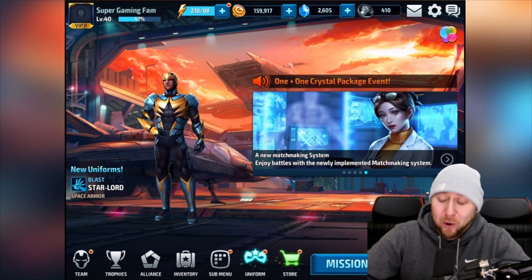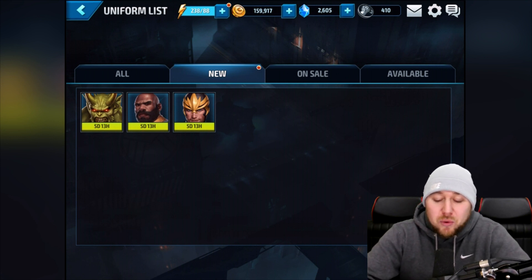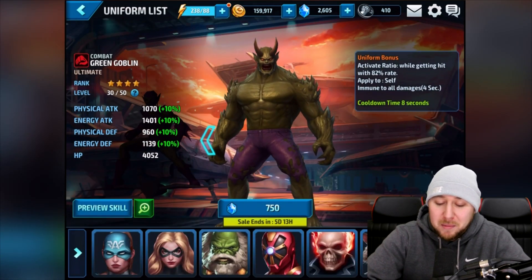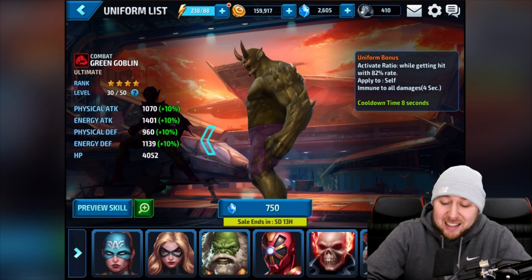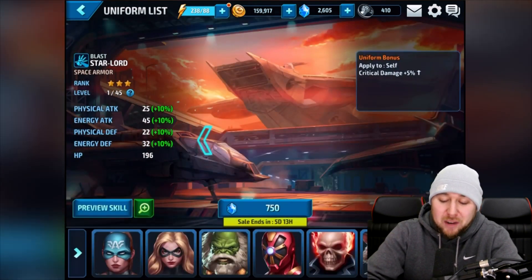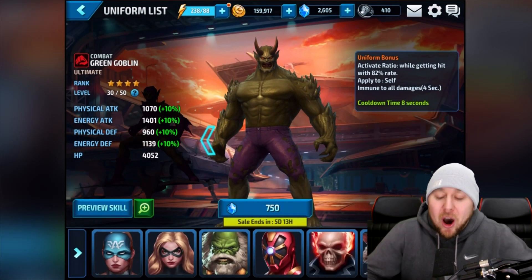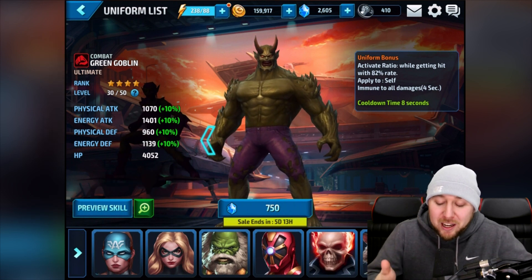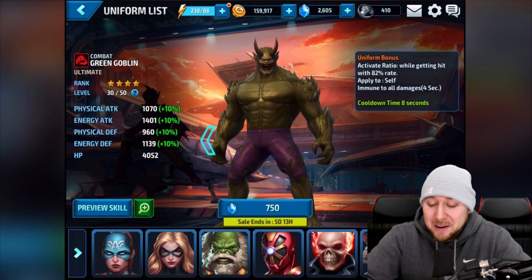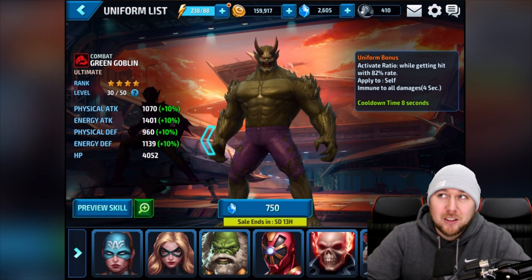So you guys saw the update — absolutely awesome. If we come over to uniforms, there are free uniforms, but to be honest I don't really use Luke Cage or Star Lord that much. But this one looks too epic not to get. Luke Cage isn't that special, Star Lord is okay but I think his first one is better. You can't miss this one, especially for the 750 crystal sale price — once the sale ends you actually have to pay 1250, so that's an extra 500 crystals. This is the time to buy it.